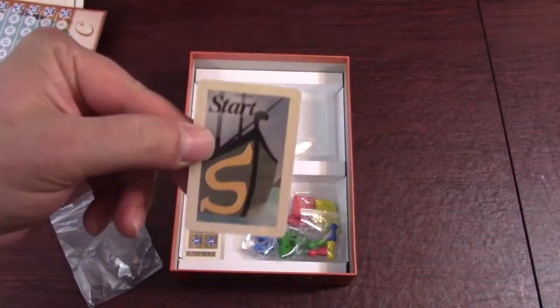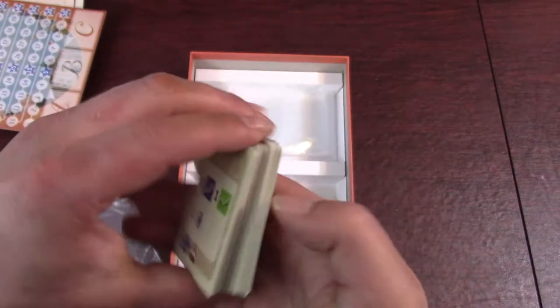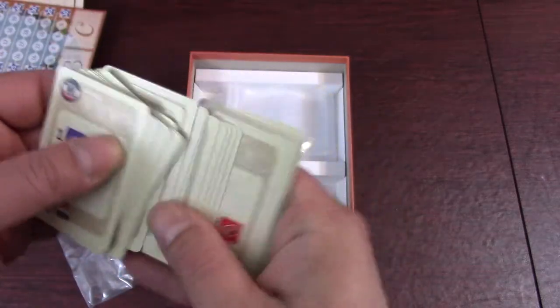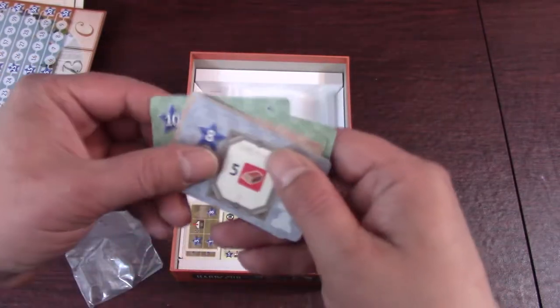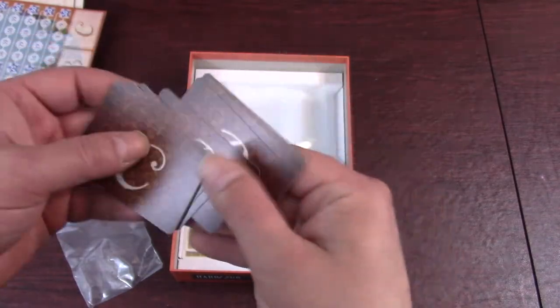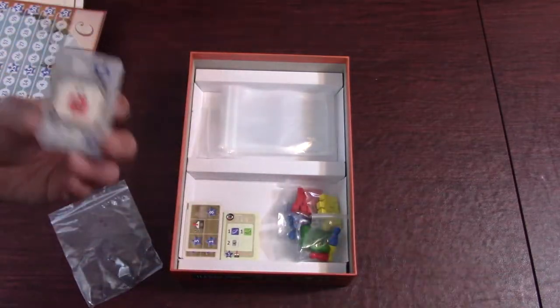Let's open the second pack. One start player card. This pack also has two different types of cards. These are the order cards — there are thirty-six. That's sort of a recipe fulfillment thing for the different countries, I believe — just what they want, who wants it, how many points you're going to get, and other bonuses. Then we've got twelve achievement cards. Looks like there are three different levels: C, B, and A — four of each.